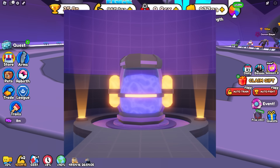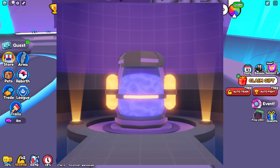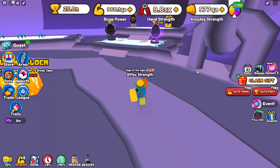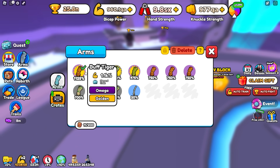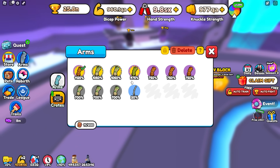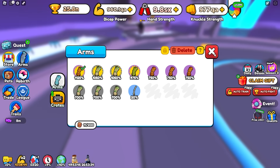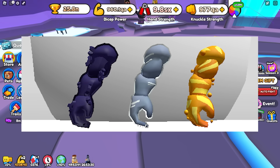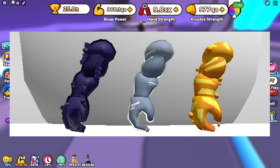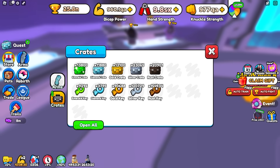We're going to start off with the Slimify machine. We're not entirely sure what this does just yet, but many people believe you put your arms in there and it upgrades them. You can currently make arms golden, but you can't go further. Many people think you put your golden arms in that machine and they come out better. We also have some leaks of the brand new arms, which look pretty nice. I'm not really sure if they're going to add a new crate or if the machine is going to enchant the arms or something.